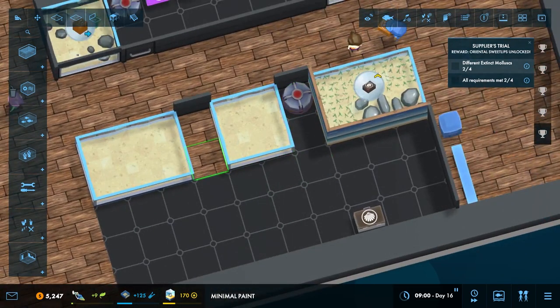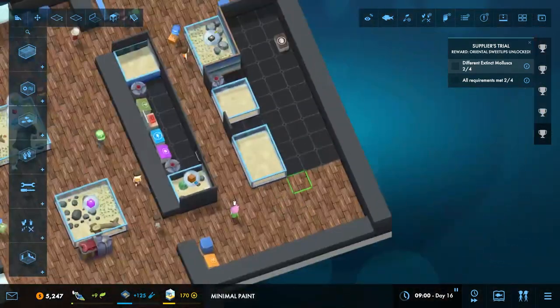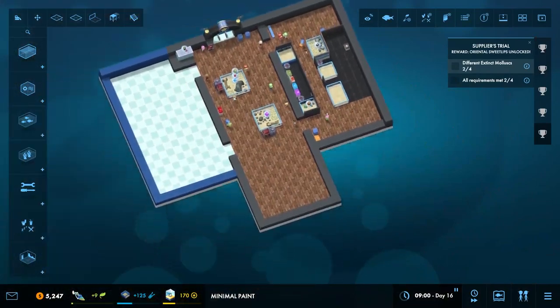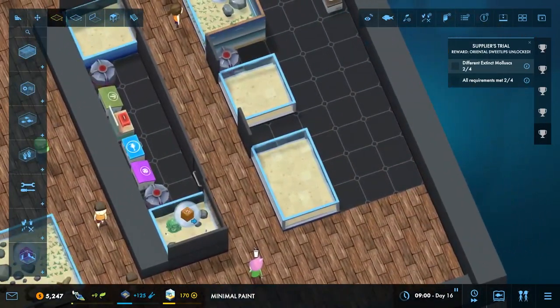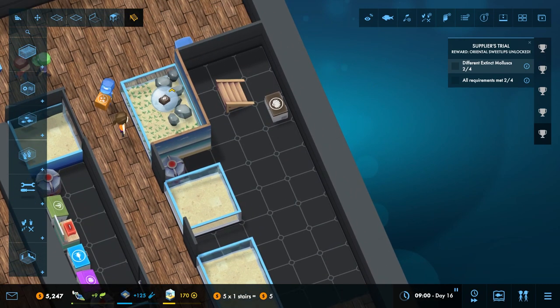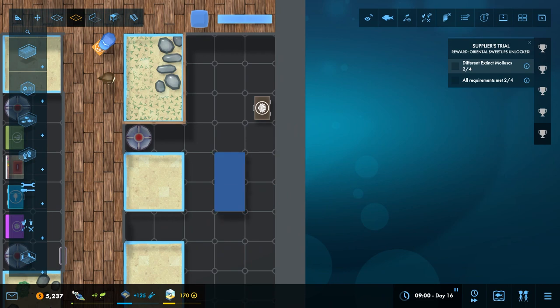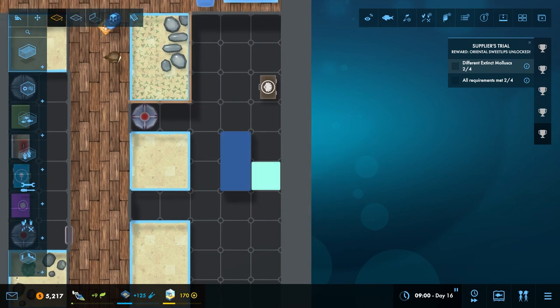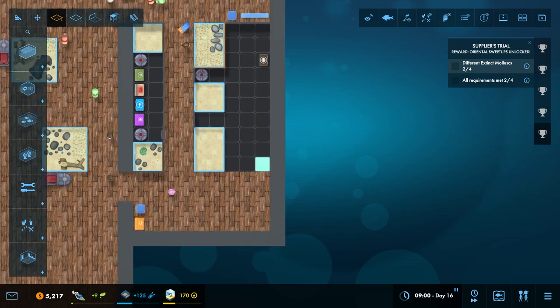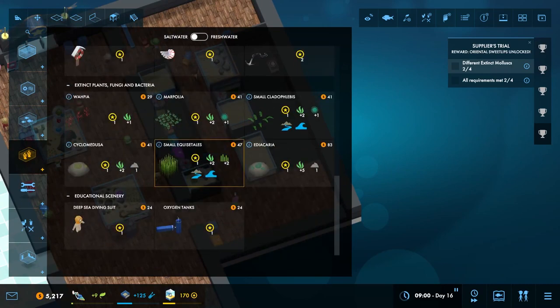Beautiful, very very nice. We have platforms which I think go to tanks — I'm not exactly sure how to use them right now. Stairs. This is fill in, this is expand. Fill in makes it a wall if you want a wall back — okay, interesting. Let's see what we want to do next.